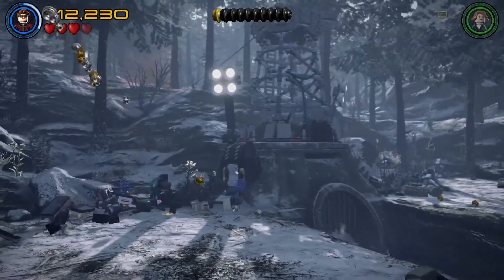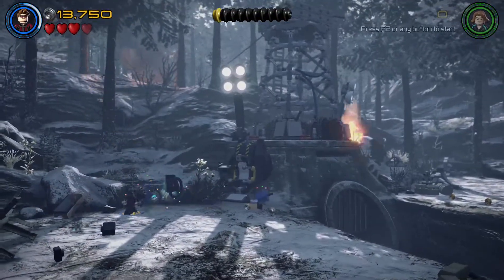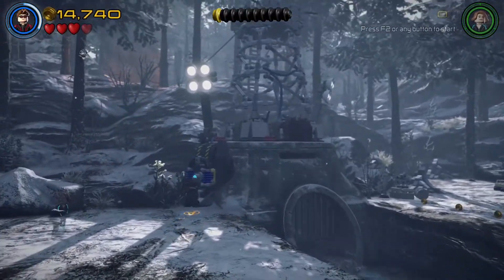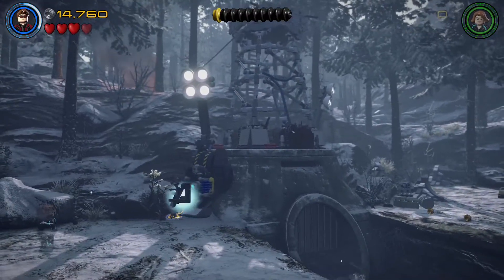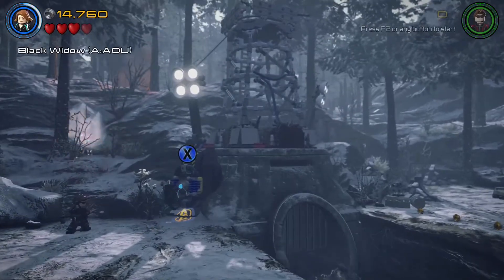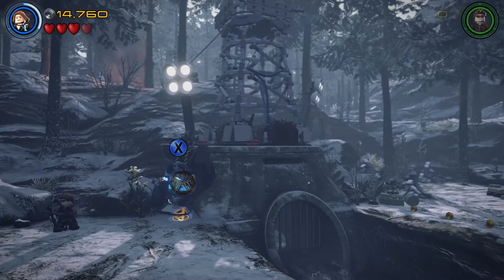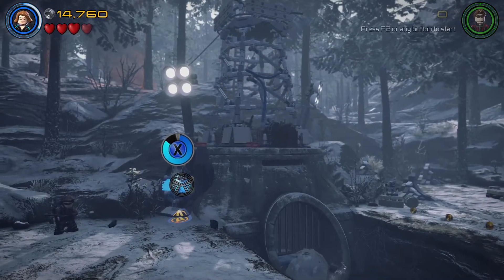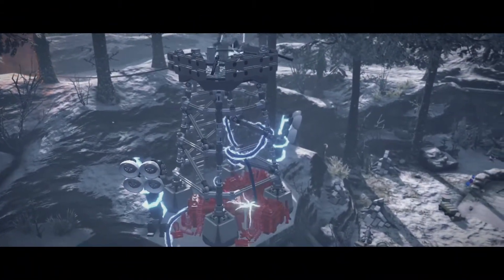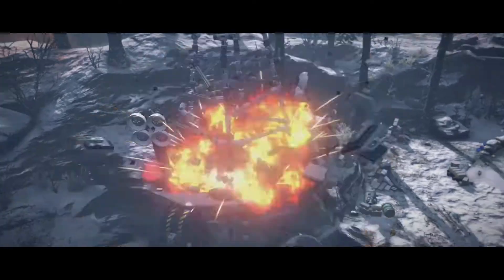Why does Hawkeye specifically need to go over there? As the builder man, I guess. What do we need to go over here and do stuff? The shield logo — I should electrocute those guys to death.